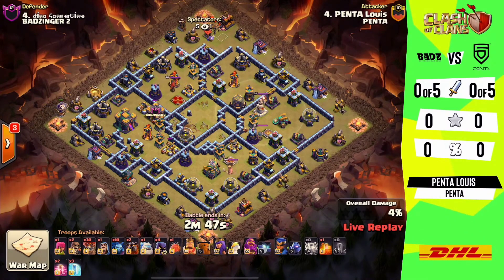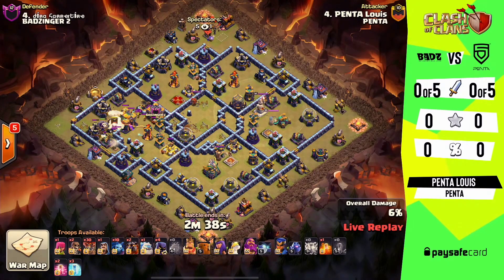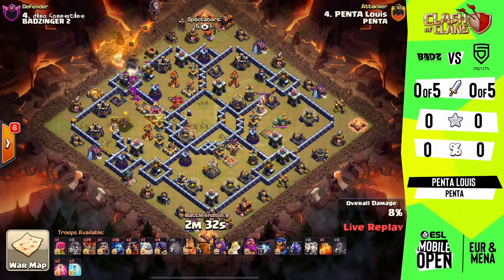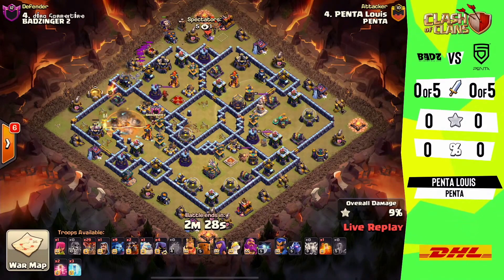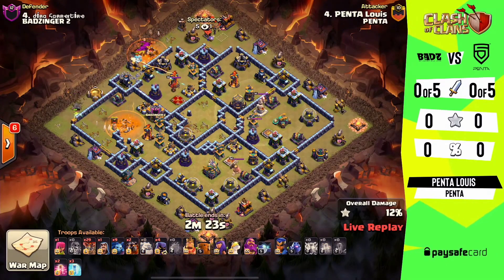We do have some multis that are easily picked off on the outside edge of the base, so he can help take them out with his heroes or make an easy pass with the loons. We've got the blimp sailing in to help take on the town hall — should have some sneaky goblins coming out. Makes a successful push in there; sneaky goblins make their way in, and they are going to get that taken down. Now we have the push for our heroes to help connect where we took down the core of that base.